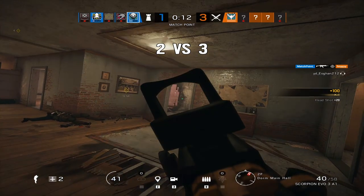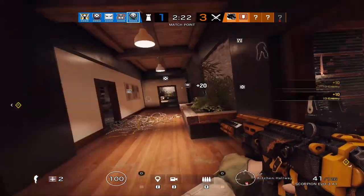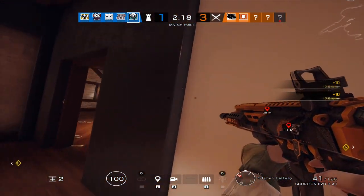Use your own presence and the Grzmot mines to stop the attackers from gaining this control. You need to be holding it down, and when they push in, set off a Grzmot mine and go for a peek around the corner to take them out.